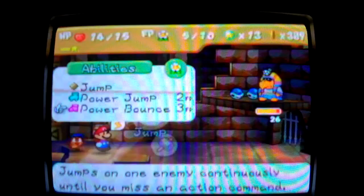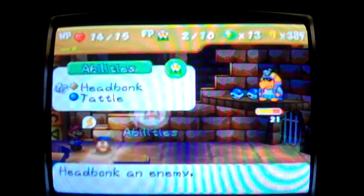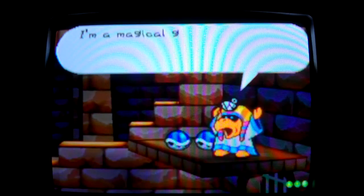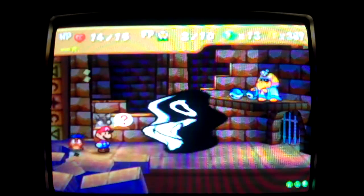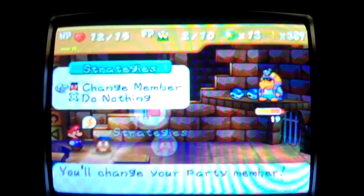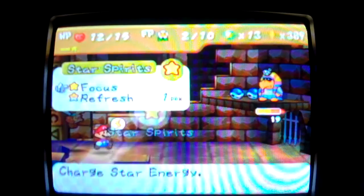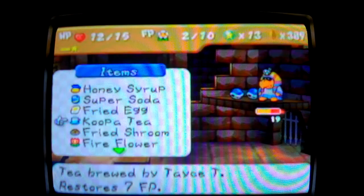Because he keeps using his magic, it prevents my partner from attacking. It's a bad thing. Let's see what items I'm able to use — I'll use the Koopa Tea.